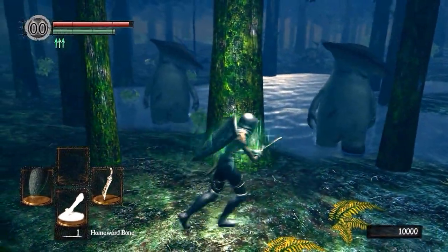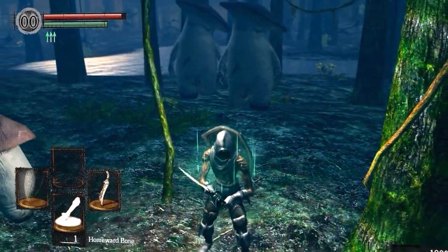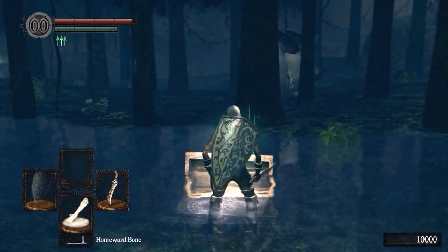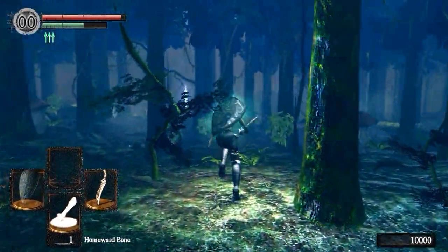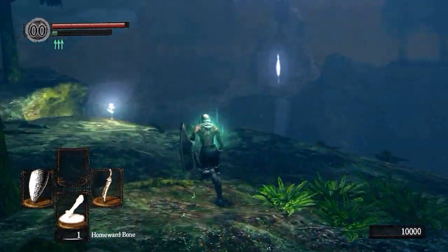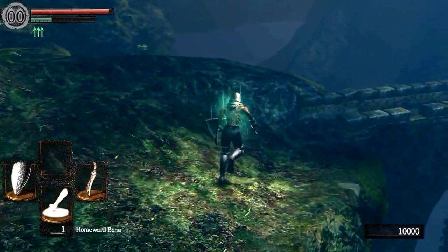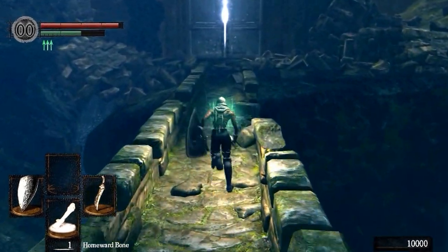Quickly, I'm going to show you a certain item for mages. There are three different types of magic — Intelligence-based, not Faith. Just walk away as these big mushrooms follow — if they hit you, they really hurt. Open up this chest, it will not kill you. Grab this stuff and grab the ember inside. You can give that to a blacksmith and he makes your weapons magical. If you're a Strength, Dex, or Faith build, that ember really doesn't do anything for you, but I wanted to show you where it is since this guide is for all builds.